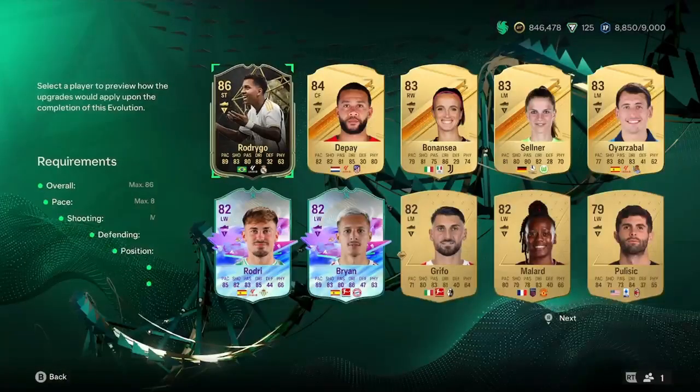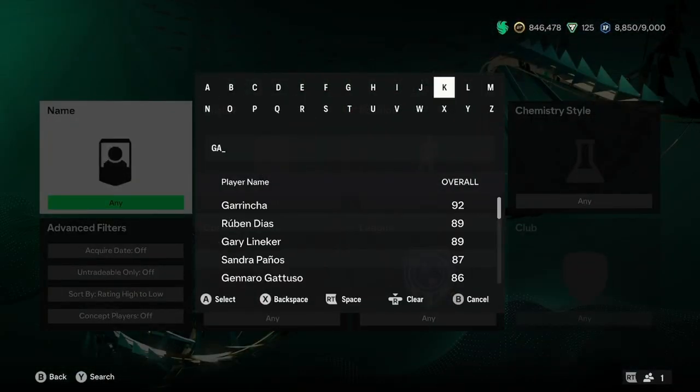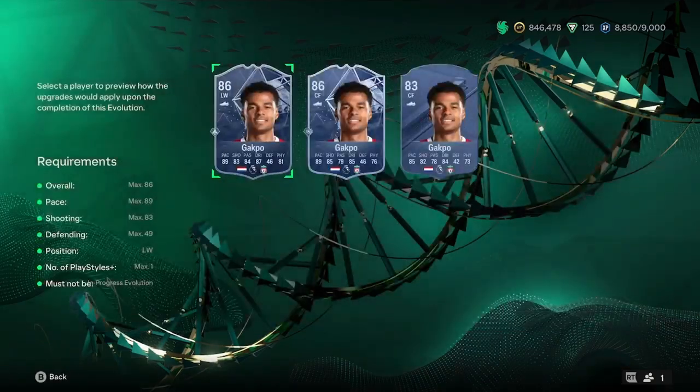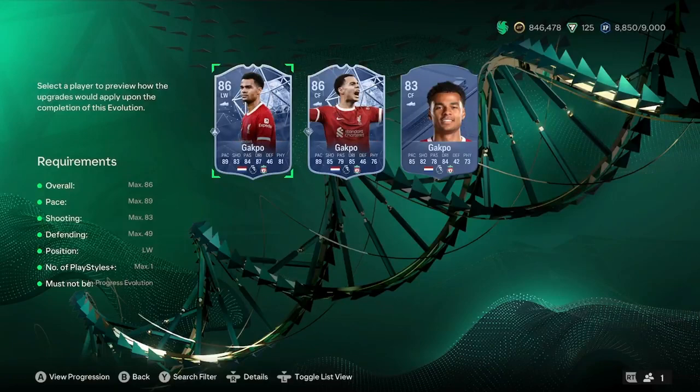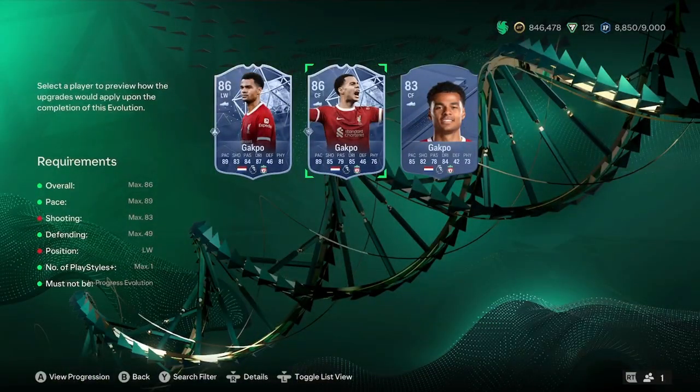Unfortunately I won't be able to show you this for every player, because I don't own every player on the game. But the next player we'll be looking at is Cody Gakpo — not the normal card, but the Versus Ice card that is available for this. You can't actually use this one, I don't think, as he's got too high shooting. But this will turn him into a nice 90-rated as well, looking very nice.